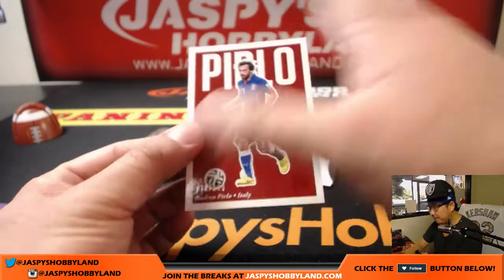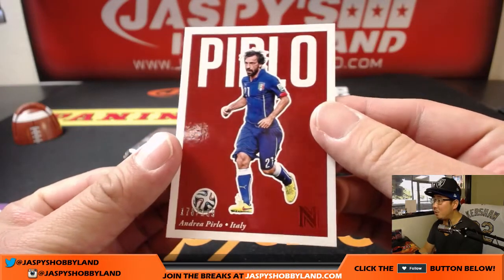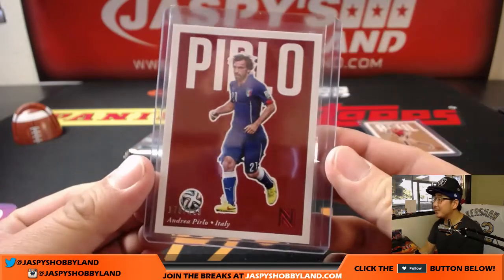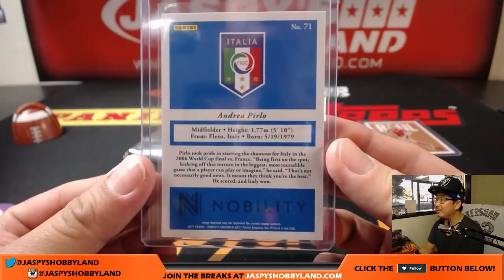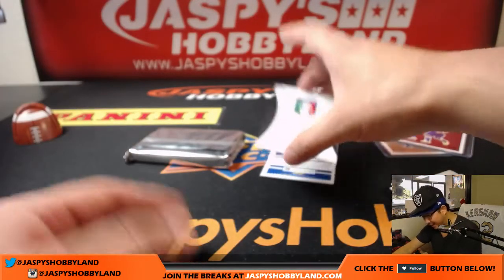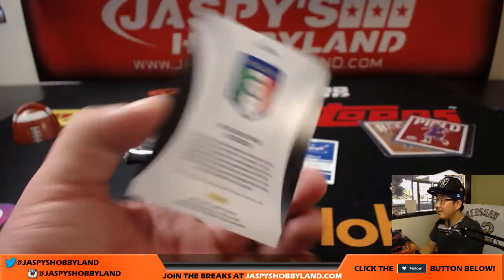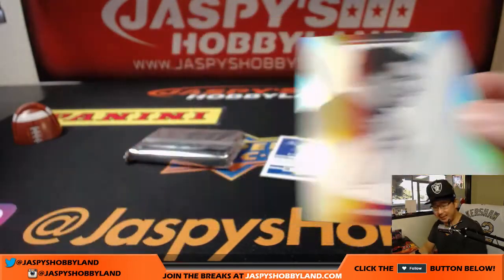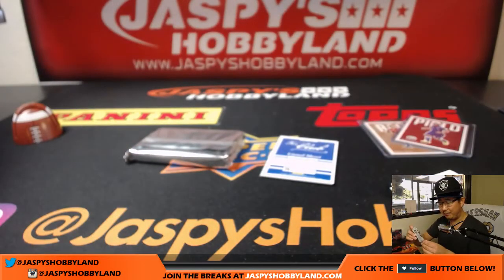We've got Andrea Pirlo, the Italian, out of 199 — I think after spending some of his vacation years in the MLS, he's just retiring now. Italy, Coop. And there's the Italian autograph — Massimo Odo. Crescent signatures, on-card autograph. Nice, for the Azzurri. Going to Coop.